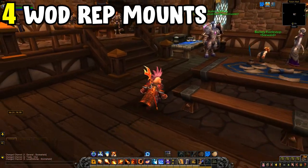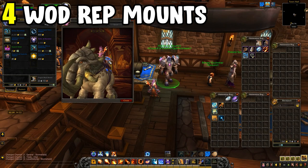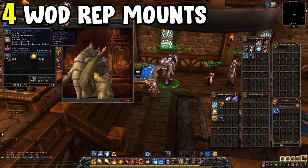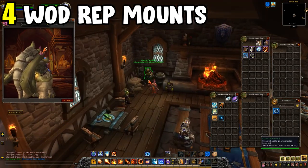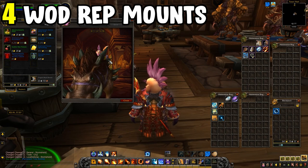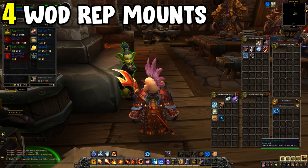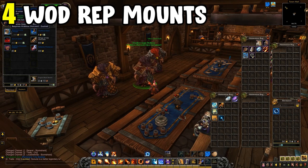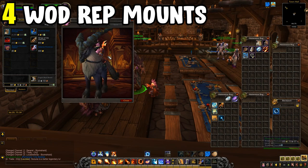Next are four WoD mounts: the Champion's Treadblade, the Witherhide Cliffstomper, the Rocktusk Battleboar, and the Mosshide Riverwallow. These are vendor mounts locked behind WoD reputations, which you can brute force with Medallions of the Legion or just by doing your WoD questing. Most players already have these reputations from doing WoD content for flying. Doing all bonus objectives, quests, and campaigns will unlock achievements and get you to the required reputation levels.